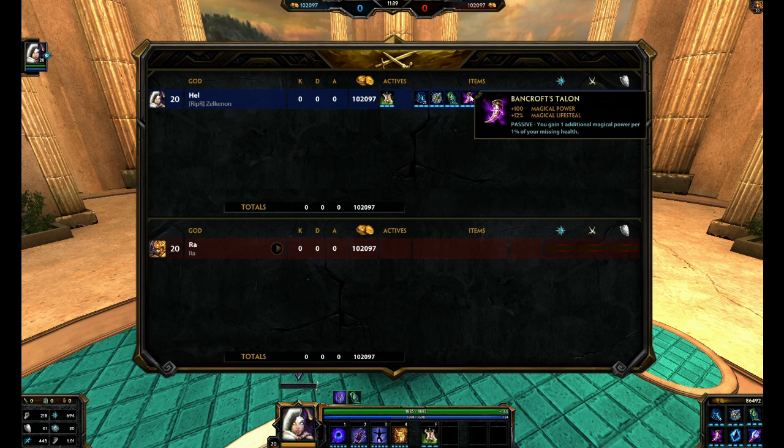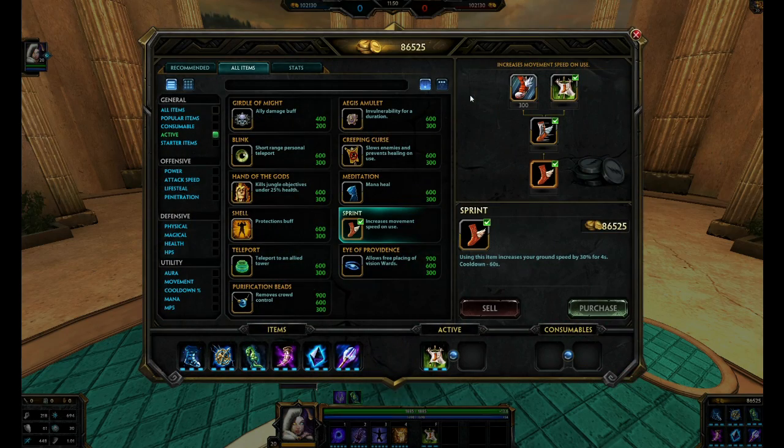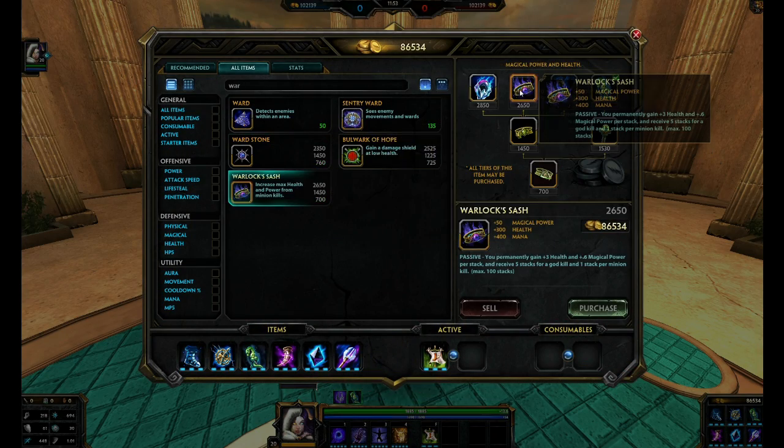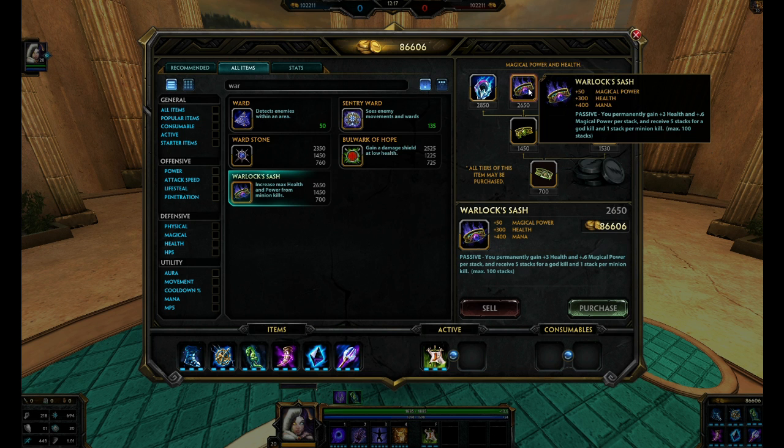Bancroft's Talon is my personal favorite, but you can swap this slot for something else. If you want more survivability since Hel has barely any defense or HP, you can pick up Warlock's Sash. It's one of the great stacking items for mages — you gain quite a bit of magical power and HP. I'd recommend it if you want survivability on your mages, and I've been picking it up more often especially on my Ra.